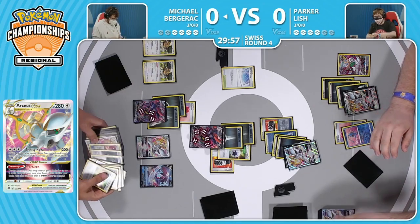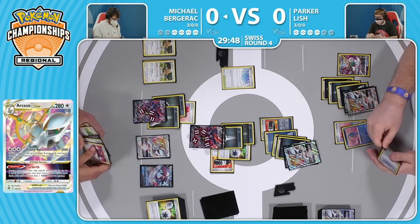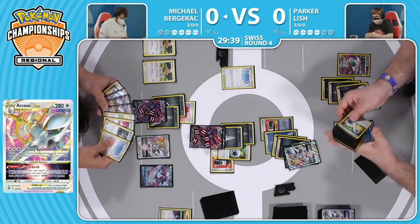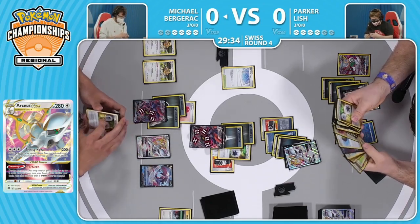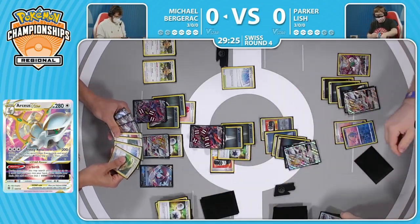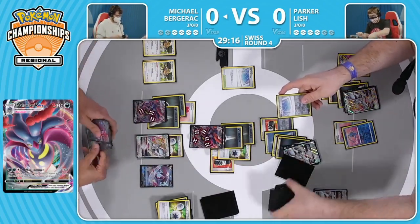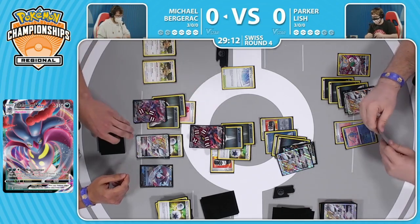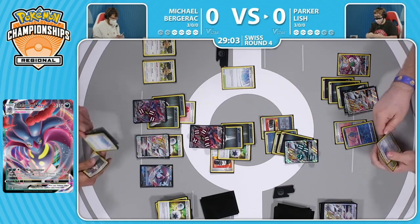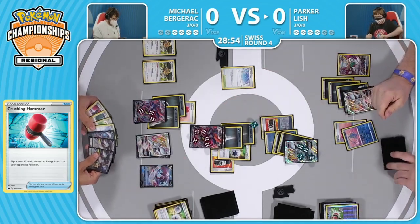These are some strong Pokemon but they aren't known for their high damage - it's about their utility. Being able to set up these key two-turn KOs is so important, and I don't know if Michael has enough time anymore. This has been such a valiant effort. With so many resources available right now, with the double Bibarel on the bench, we have access to a lot of draws. But now things are starting to get slowed down - the Path to the Peak is now in play. We can't overwrite that. We have Double Turbo but no Hyper Potion. This is just Parker needing to keep up the pressure with the two Arceus V Stars ready to go.